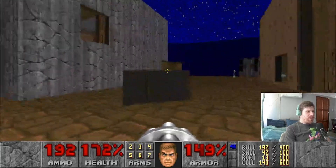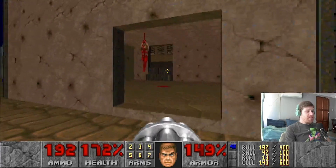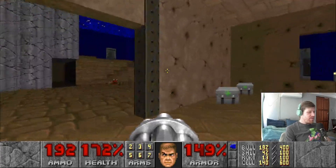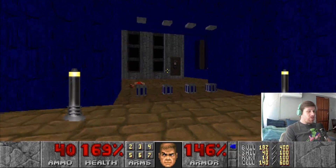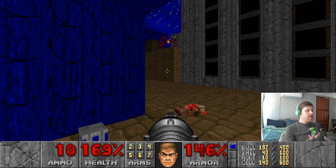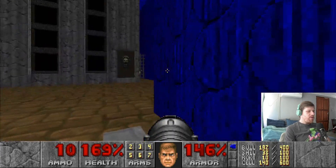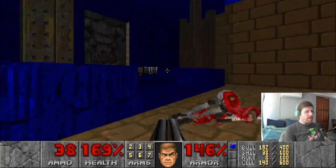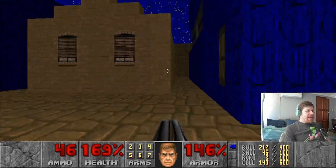We're done in this room now. Let's go up the stairs — actually, let's not go up the stairs yet. Press the blue switch and grab your rocket launcher. For this sneaky person we're not going to face-rocket ourselves, but we are going to kill him with a couple of rockets. If you're lucky you can hit the cacodemon, but sadly that did not happen. I have 10 rockets — one, two, there we go. That cacodemon can come to us.